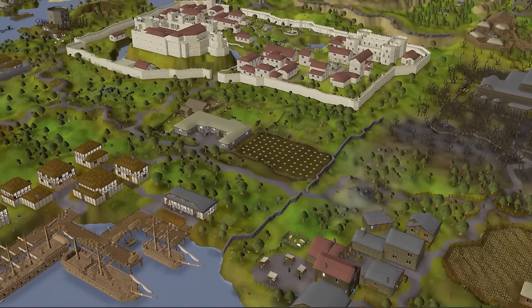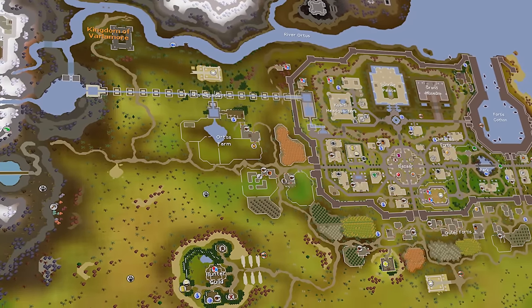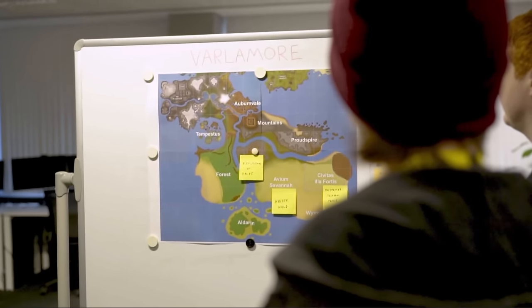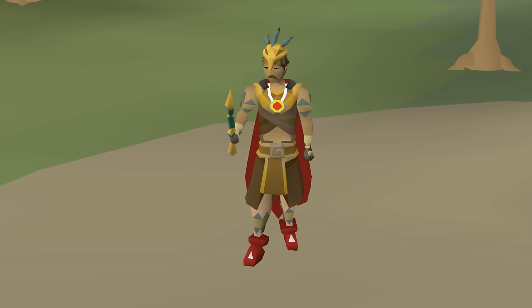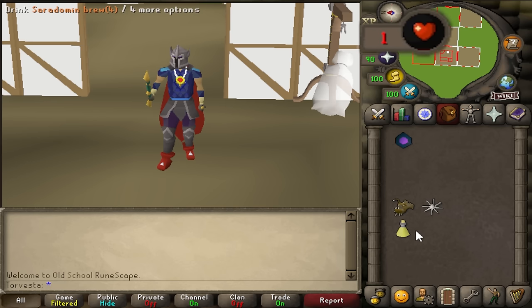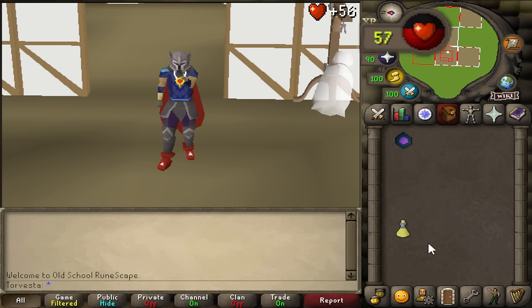Runescape has just received a massive expansion — this is the Kingdom of Valamor. Along with this update, Jagex accidentally broke PvP, and nobody knows about it apart from me. The fastest way to heal is by using an Anglerfish with a Brew and a Carambola all at the same time, healing 56 HP.